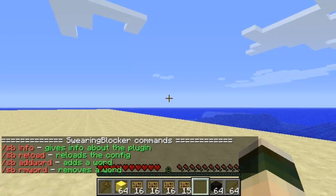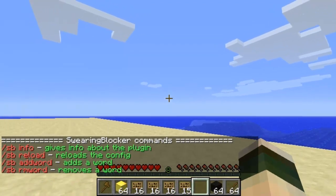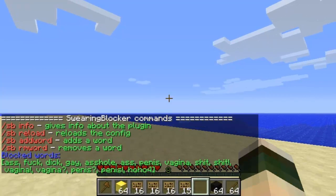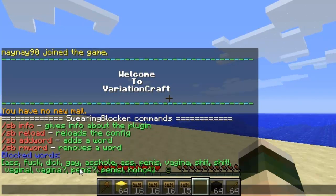Basically you start off — the first command is slash sb, which shows you a list of all the commands. The easiest way to do it is actually through the config file, but slash sb list will show you a list of all the current words you have added.